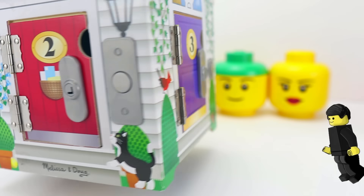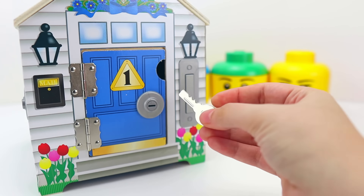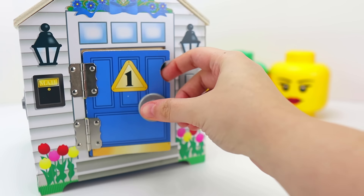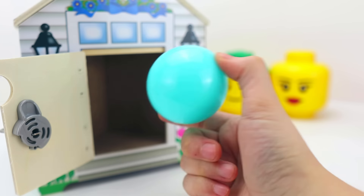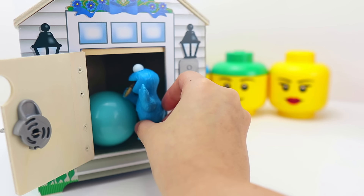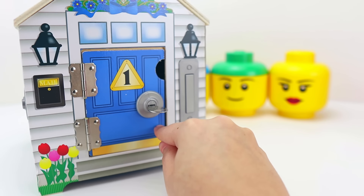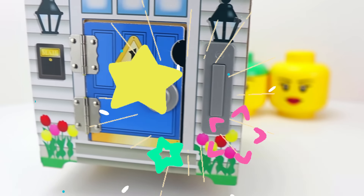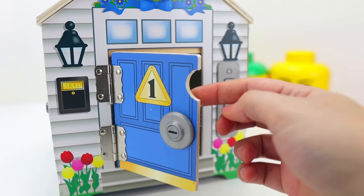Let's look for our blue door with the number one on it. Here it is. Now let's use our key to open the door and see what's inside. Look, kiddos — it's a blue ball. What would happen if we put Cookie Monster in there too? Let's find out. Now let's close the door and give it a little shake. And voila!